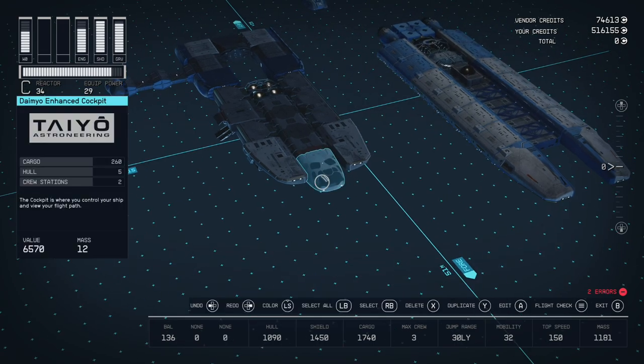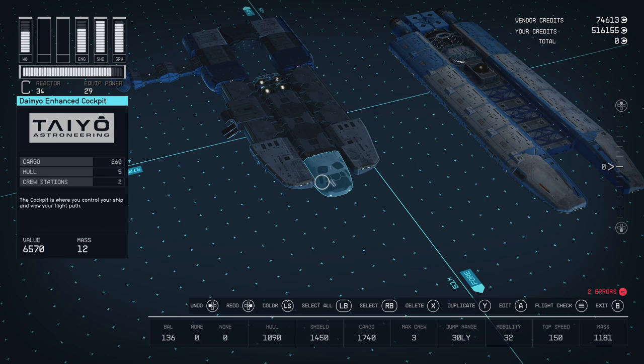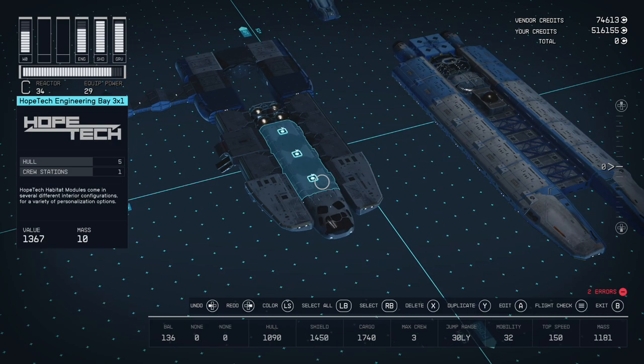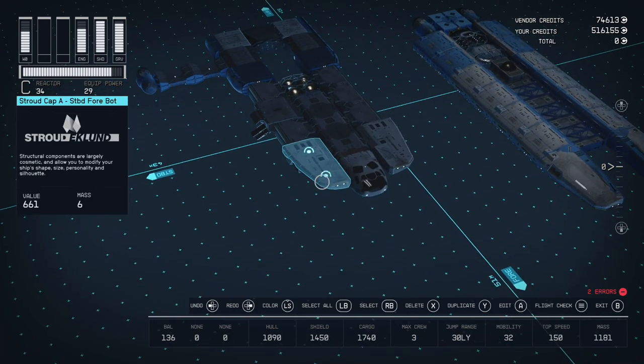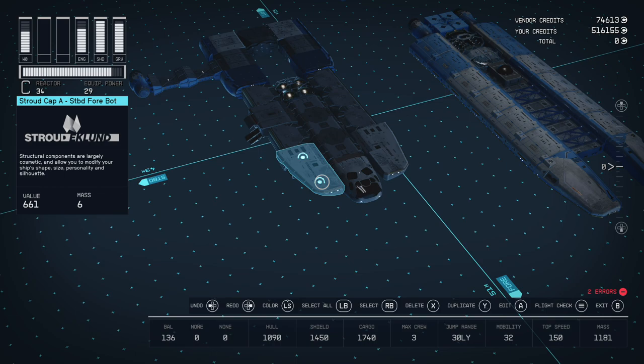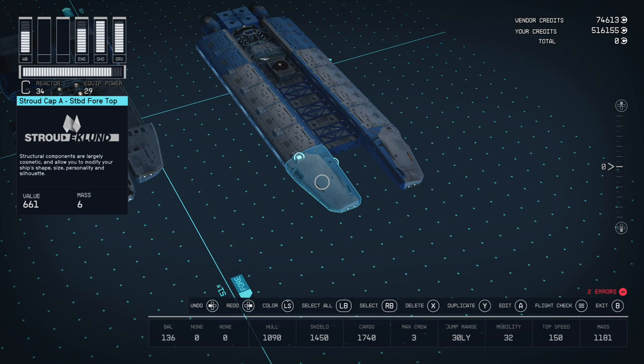Starting at the front, we have a Taio cockpit — it's the only one I could get to work for this ship. If you choose really any other cockpit, there may be a Nova Galactic one that works, but this is the only one that works here because you have to connect it to the back of this hab. If you do another one, you have to have a hab connected underneath it. Then we have a Stroud-Eklund Cap A, and another one on this side — it's just this piece flipped upside down.